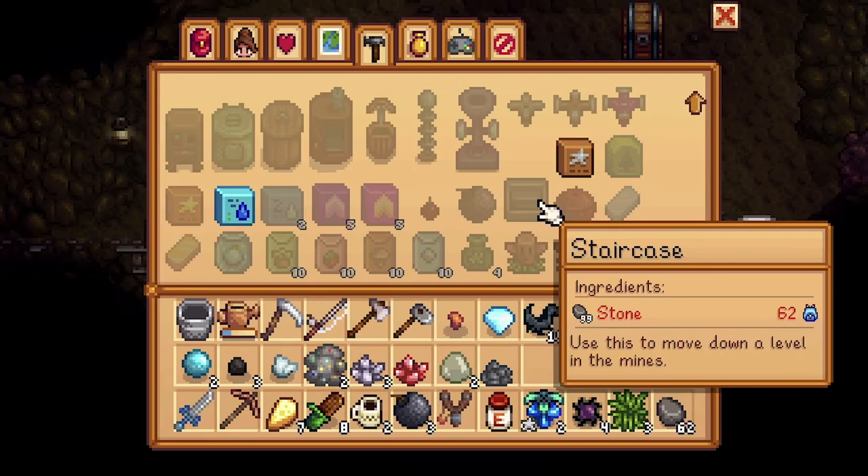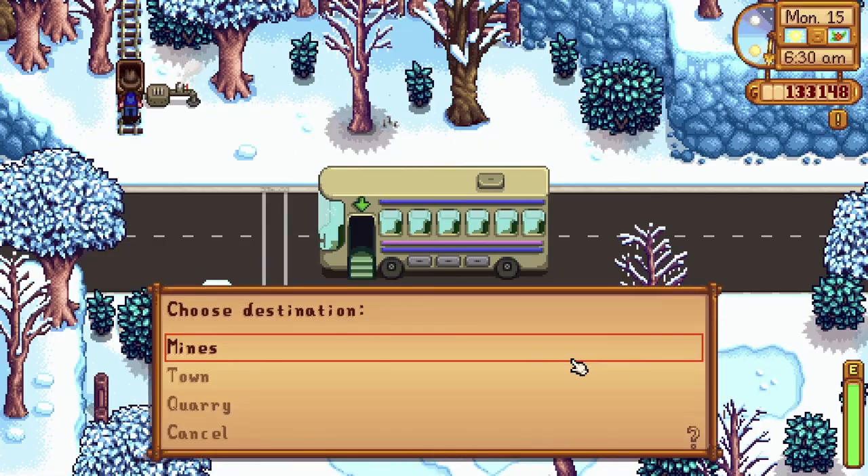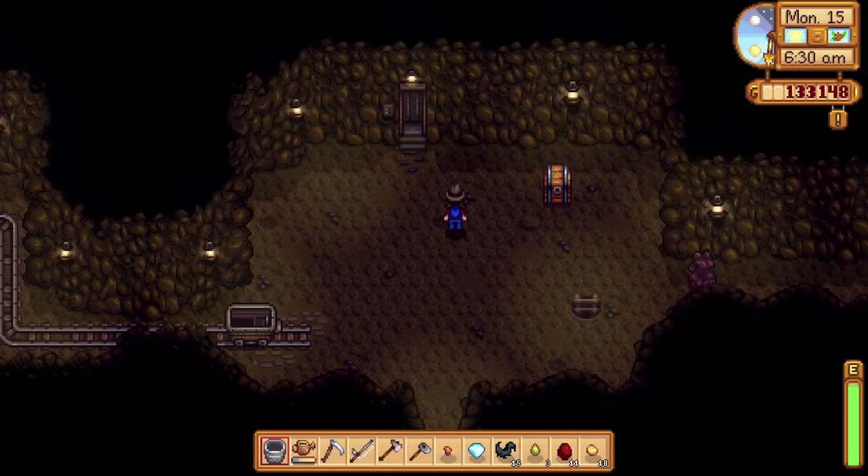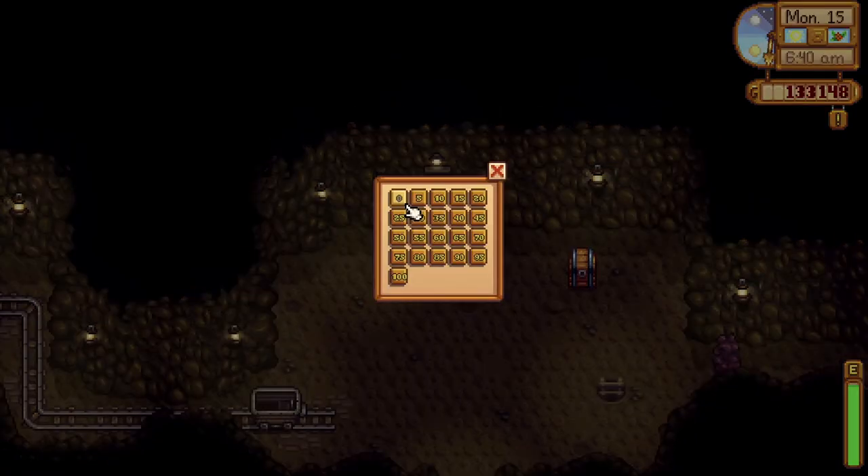Going down the ladder is your priority over breaking all the stones. Some people recommend crafting a staircase for a hundred stones, but I don't recommend that because it's only used one time. Come to the mine as early as you can because time flies in the mine.